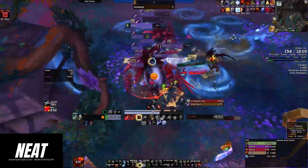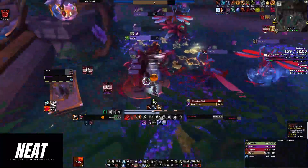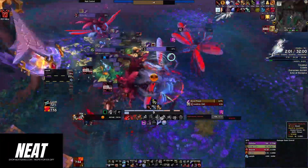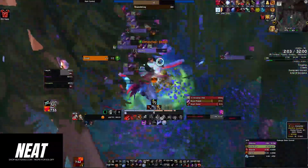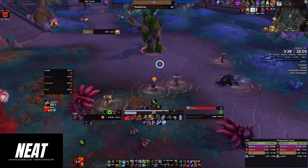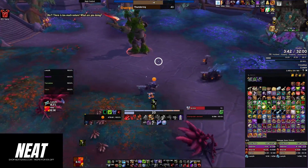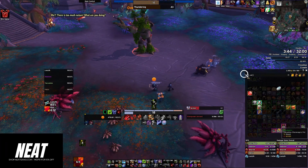When combined with the damage buff from Agitation, these Skitterflies can quickly become deadly. That's why we advise you to focus on them as fast as you can. Don't let them get too close and take them out as soon as possible. The Overgrown Ancient boss in Algathar Academy may seem daunting, but with the right strategy and knowledge of the notable trash mobs, you can take it down.